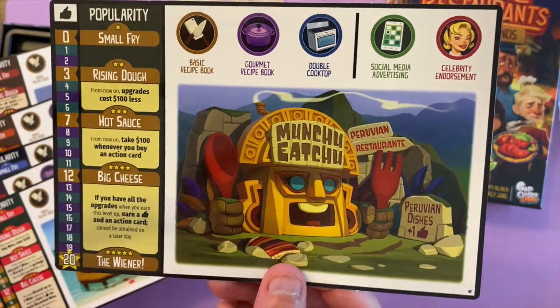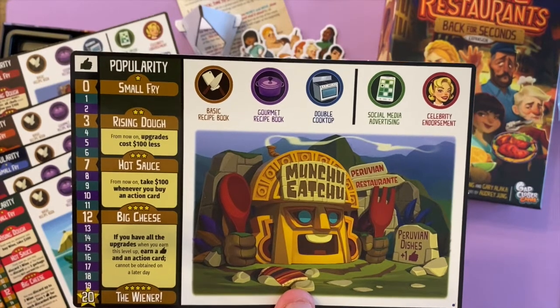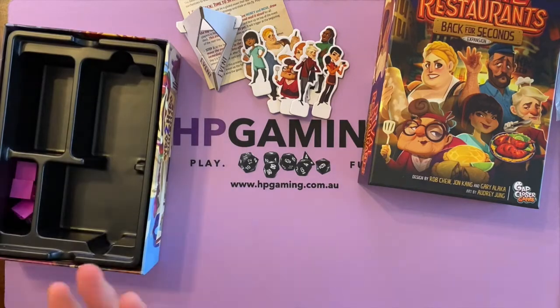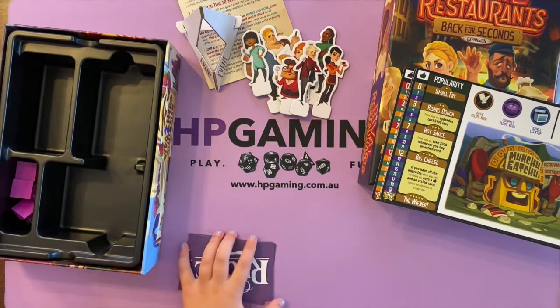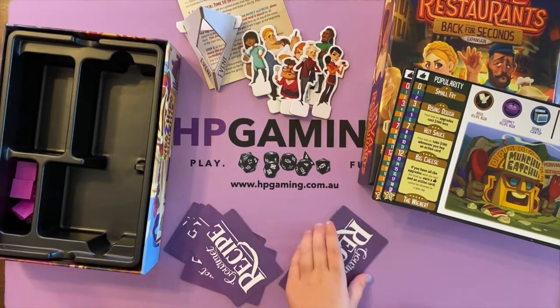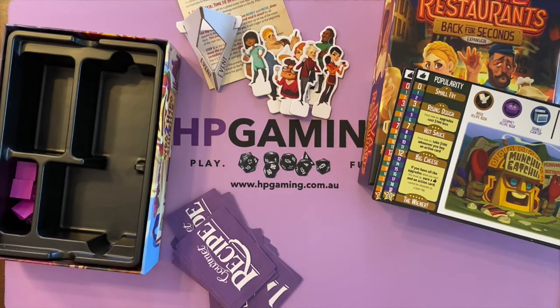We'll try to get through this as it's going to be a mini unboxing — there's not going to be a lot of stuff. These are the expansion rulebooks. When the guys put the original game together, they allowed for the expansion components to fit in the base box, so you can put it all in one box and get rid of this one. But I like to keep everything — I'm a completionist, which means we have absolutely no space in the games cupboard.